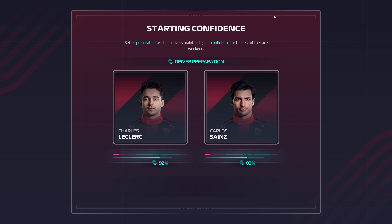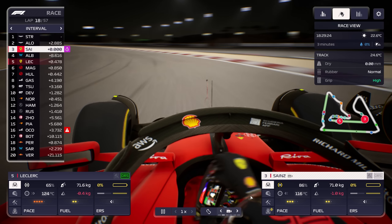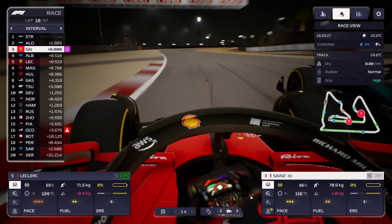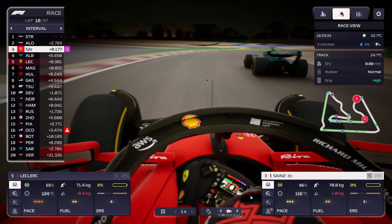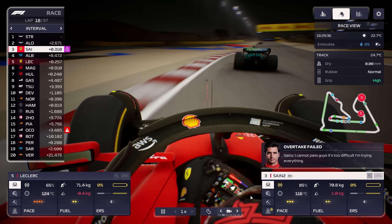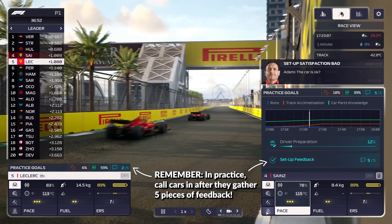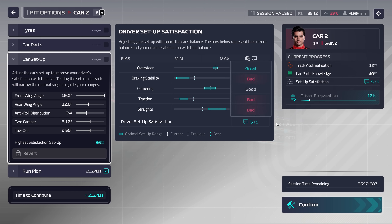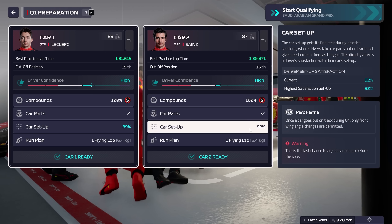Building Driver Confidence. Driver confidence is essential in F1 Manager 2023. When you're barreling down the track at hundreds of kilometers per hour while trying to overtake or defend your position, being nervous is enough to make you hesitate. Improving driver confidence removes that hesitation and ensures the driver is able to keep their head in the game, which can often mean a statistically weaker driver comes out on top. Setup Confidence will be familiar to those that played the previous iteration — this is gained by tweaking the car setup during practice, finding the sweet spot for all the settings for either driver based on their driving styles and their cars.